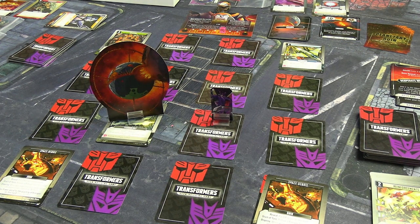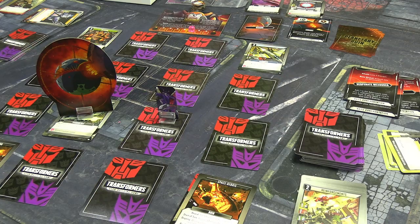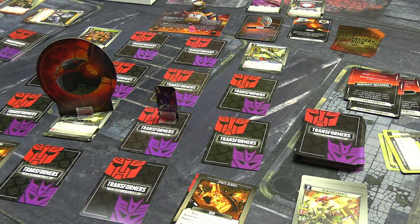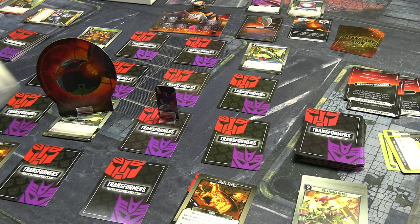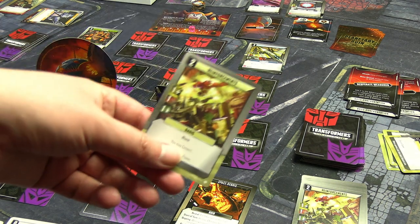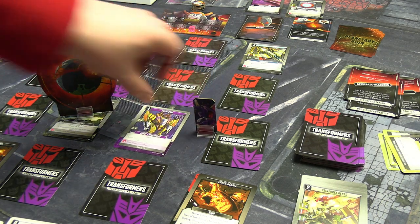I now have zero energon. I think I should have been tracking the energon on the space ruins because they disappear once the energon is cleared. By rough count I think this one is disappearing at the end of my current turn since it's been about five turns. For this turn: I gain two energon from Resupply. Flight gives one movement plus diagonal. A reinforcement card gives one more — three total. I'm going to flip, move, flip.